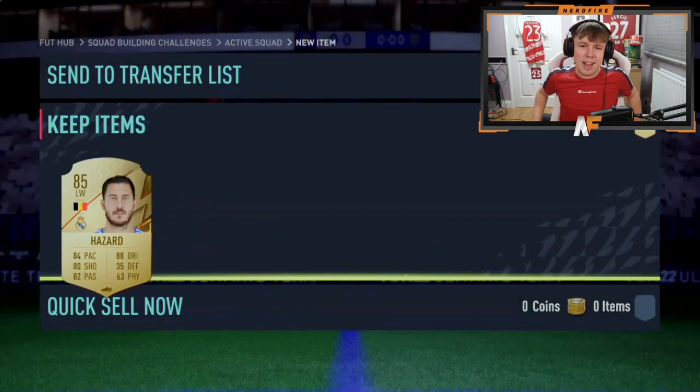That wraps up the video for the player picks. Best pull being the 89 rated — we didn't see a single Road to the Final card, Champions League, Europa League, or Conference League. I saw a couple of informs and the Man of the Match Perisic which isn't even that great. It was a pretty shambolic pack opening. Let me know in the comments what you got in your packs. Thanks for watching — please like, comment and subscribe if you enjoyed, and hope to see you next time.